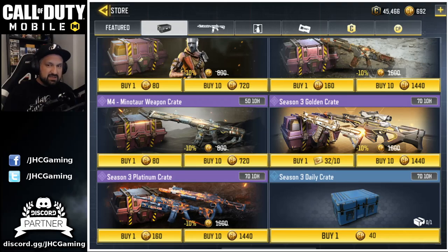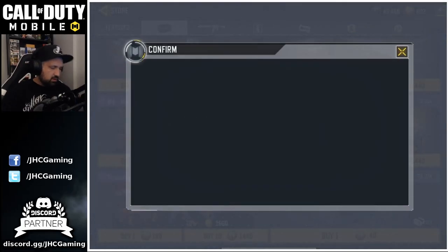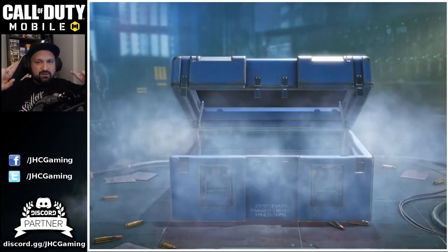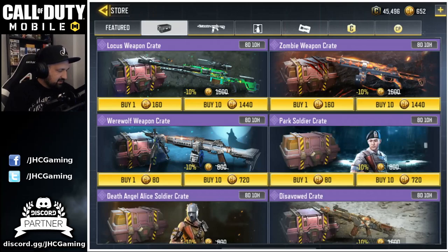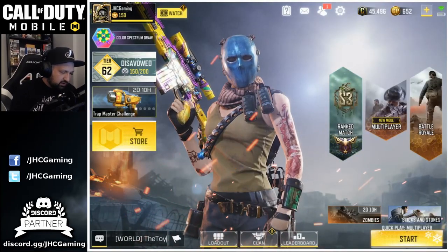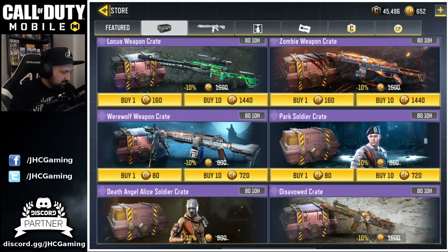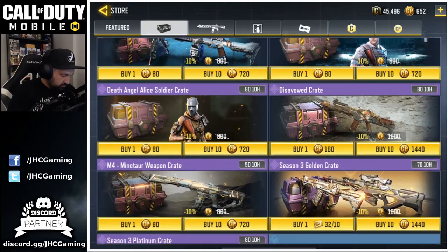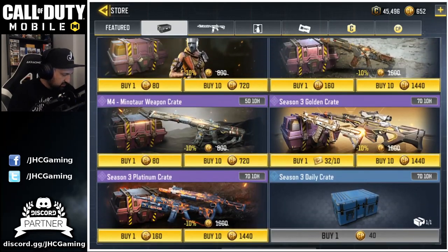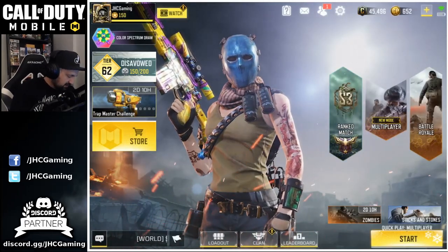We start with the Season 3 daily crate — once again usually I have a few of these but this week zero. Fingers crossed. First crate of the day — no, starts with credits. Is it the theme of the day? Let's look at the shop real quick. Anything we can open today? I got about 600 COD Points. Zombie crates, Locust crates, but these crates are pretty expensive. The Park Soldier — I don't think so guys. Nothing I want in the shop.